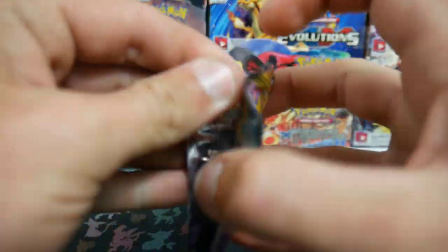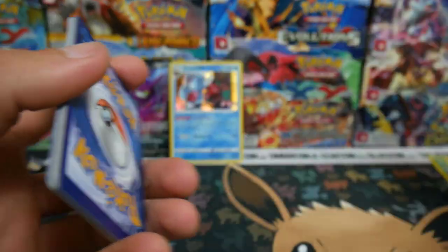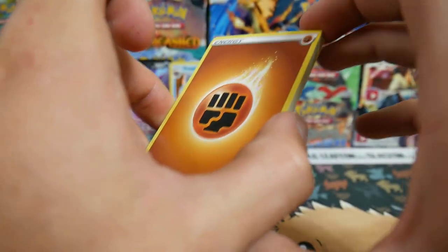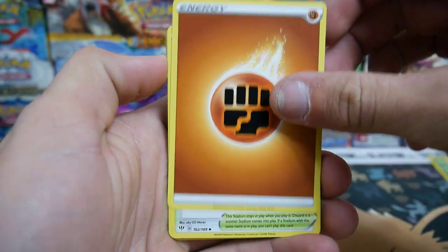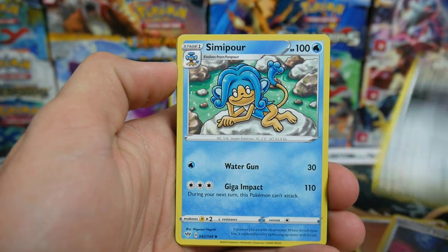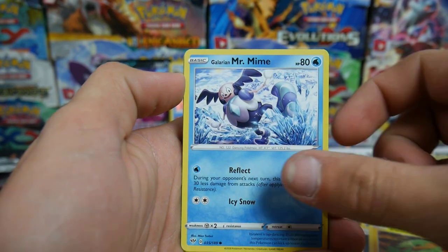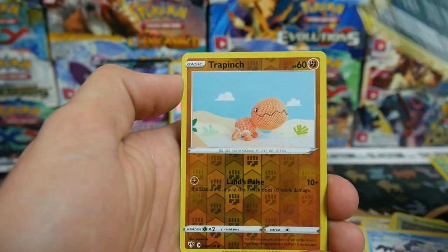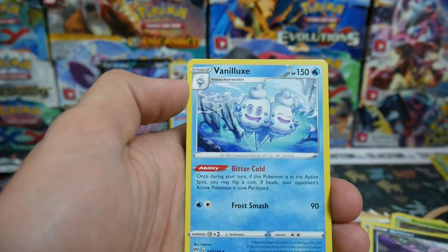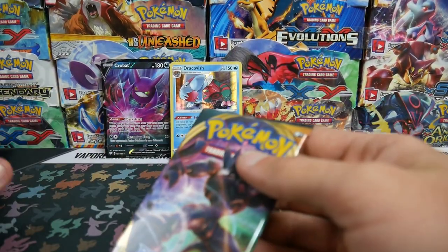Let's make it three for three - we're already well above the pull expectancy ratio. Lightning Energy, Fighting Energy. We have a Glimwood Tangle, a Leron, Simipour, a Bonsly - I feel like I've seen that artwork before - a Dunsparce, Electrike, a Galarian Mr. Mime, Grimer, a Trapinch Reverse Holo - so we just got the Vibrava, can we get the Flygon? That would be sick. We have a Vanillux to finish off that pack. Let's go for the Flygon.